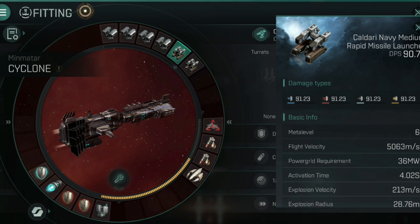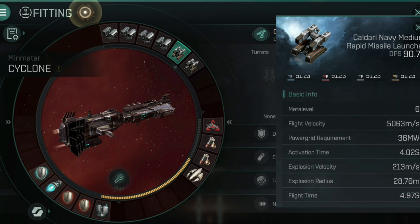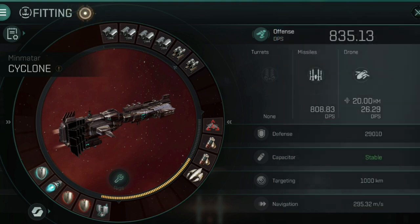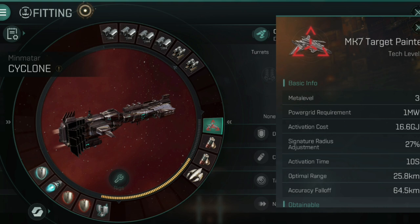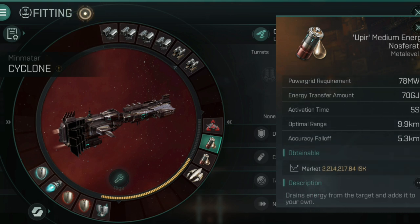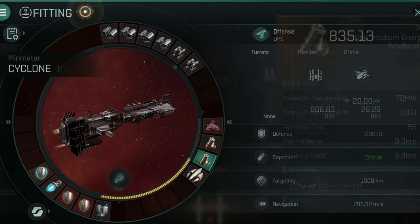The reason I've got the split damage system is the rapid mediums still apply DPS to frigates really well, however they've been nerfed a lot in damage and also in range. So to deal with the pesky frigates I've got those two launchers and the Mark 7 target painter - I'll probably upgrade to one of the named ones eventually. A couple of Nosferatus, which haven't changed - I'm still cap stable using two Nosferatus instead of three, enabling me to use the target painter.